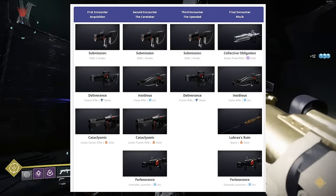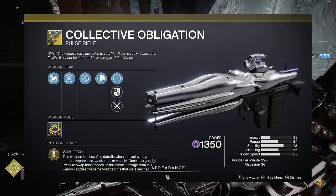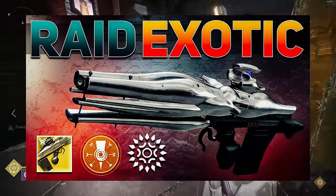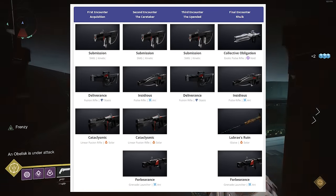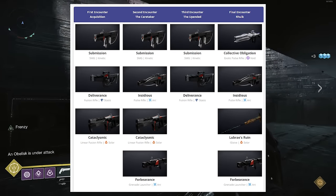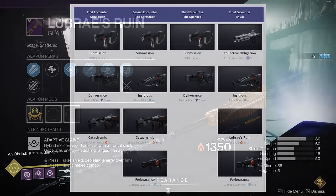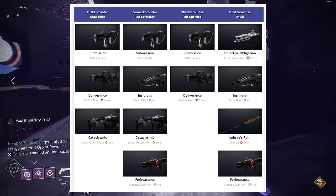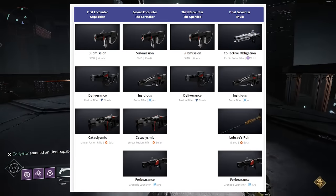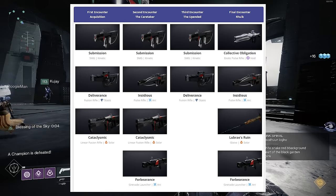The final encounter drops Insidious, Lubrae's Ruin, and the Forbearance grenade launcher, as well as the exotic pulse rifle Collective Obligation. Lubrae's Ruin is obviously the most rare as it only drops from the boss. It's an amazing looking glaive — it's literally the glaive of Rook — so that's probably the weapon I'll choose each week, considering there are so many other drop chances from earlier encounters. Upon discovering any one of these weapons, you unlock the ability to purchase once per week a red box weapon of your choice.